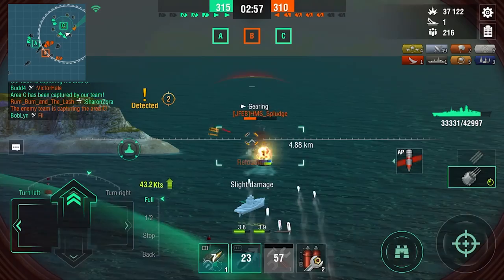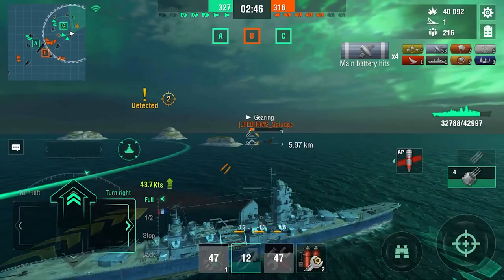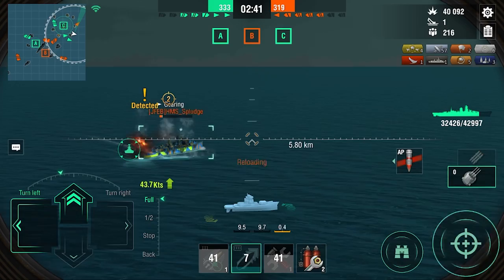I'm going to sail straight ahead and then ignore his torpedoes because we can outrun them. We get a citadel on him — there are the torpedoes, but they're too slow, simply too slow, so we're just going to outrun them. We still have our Rapid Reload for one more salvo and we do get some hits, but it's overpens with 240mm at this range. We finish the Gearing off — bye bye, HMS Splodge is down.